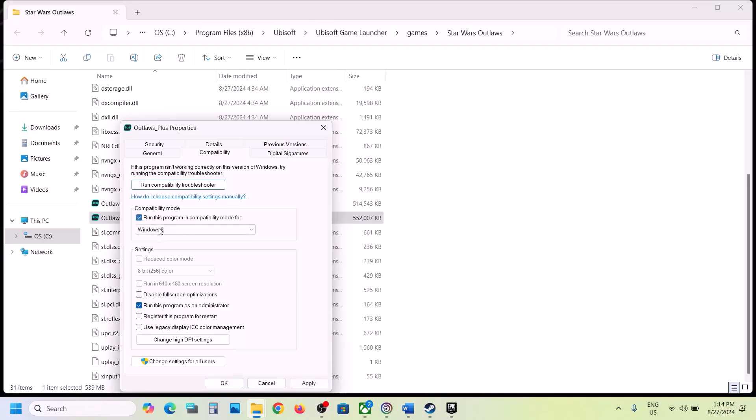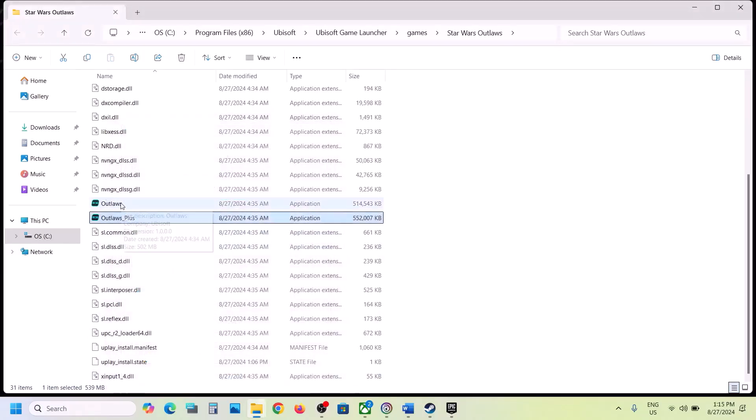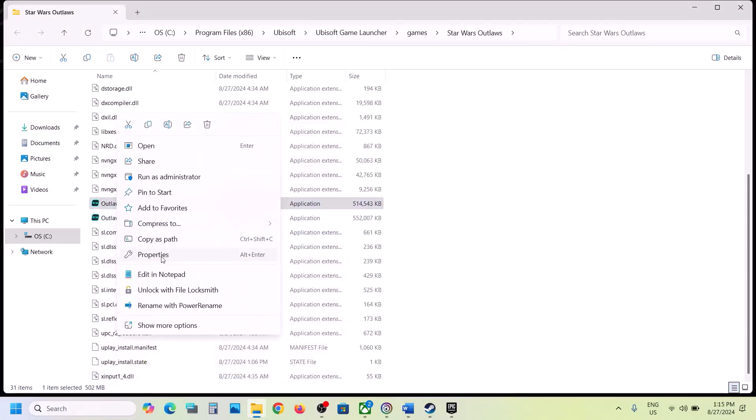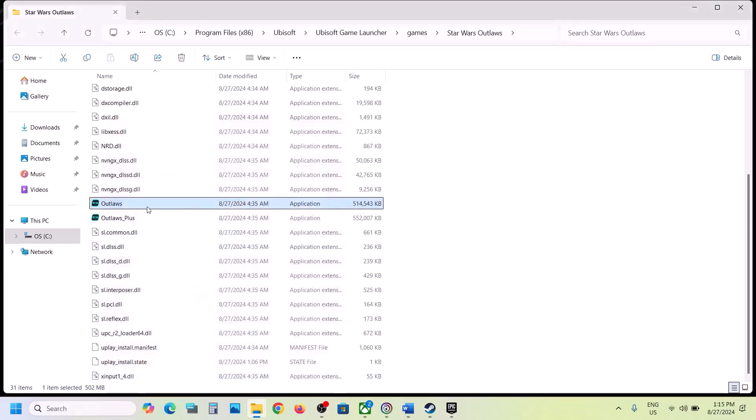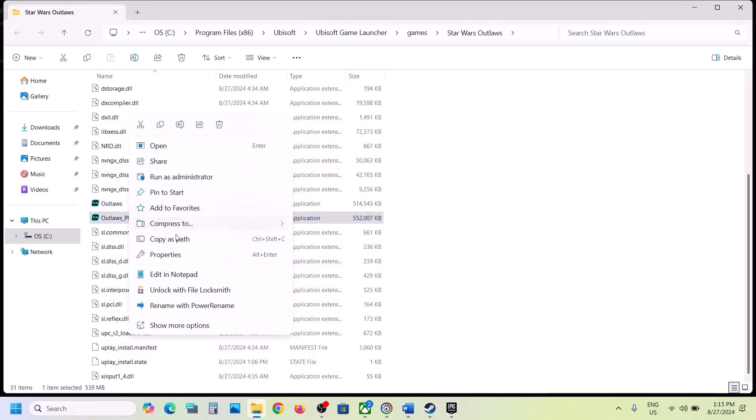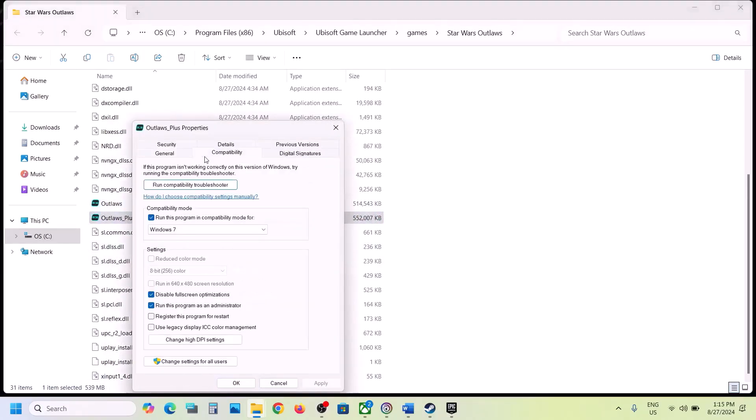Launch the game. If that does not work, try Windows 8 — hit Apply, click OK. Still not working? Select Windows 7, hit Apply, click OK, launch the game. Still not working? Put a check on 'Disable full screen optimization,' hit Apply, click OK, and double-click to launch the game. When you have checked all these boxes and it's still not working, you can uncheck all those boxes from both exe files, hit Apply, click OK, and follow the next step.